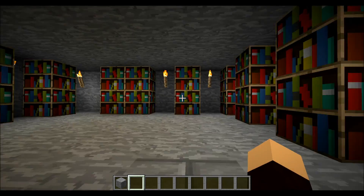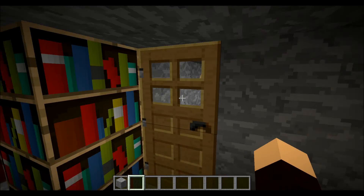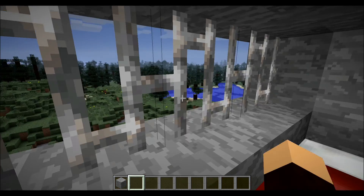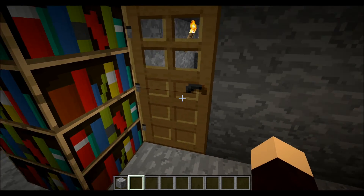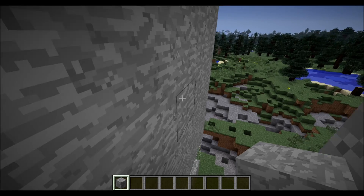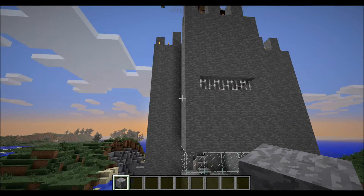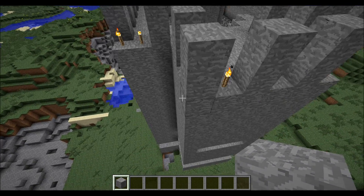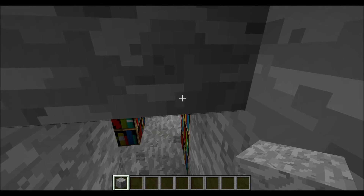If you guys want, just comment in the comment section if you want me to add anything into this. This is the bed. I put iron bars here, so if you take a look at it from the outside, it just looks like one of the prison bits, not the king's quarters. I thought of that somehow.